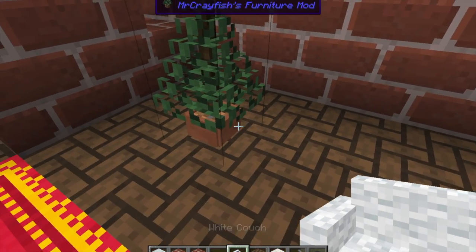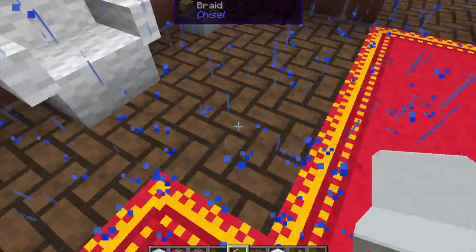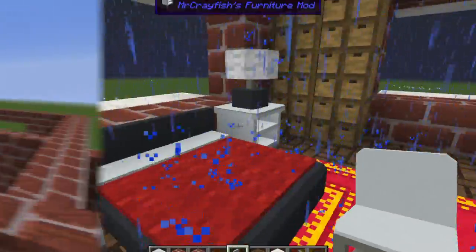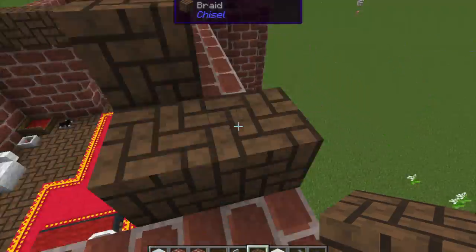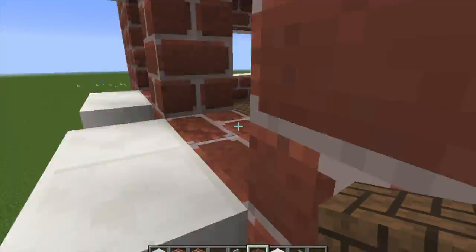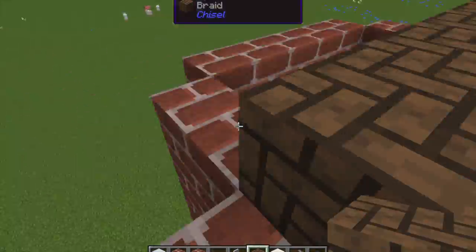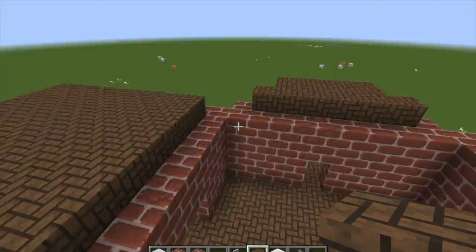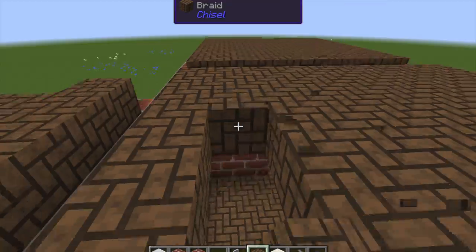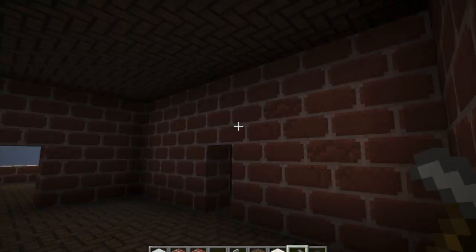I added a white couch — all the seats in Mr. Crayfish's mod you can actually sit in, and there's another mod that lets you sit in them too. I added a chair by the desk. Then I started doing something that was both a mistake and a good thing: I didn't want my ceiling to just be slabs, so I tried filling them up with full blocks. Using slabs would have made more sense but actually wouldn't have worked anyway. In the end I used slabs to make my roof because it makes more of a slope shape instead of just a flat triangle on top.